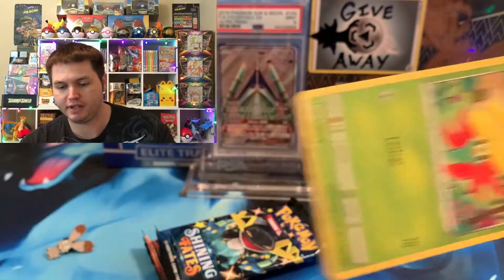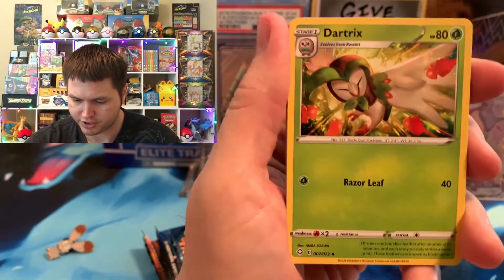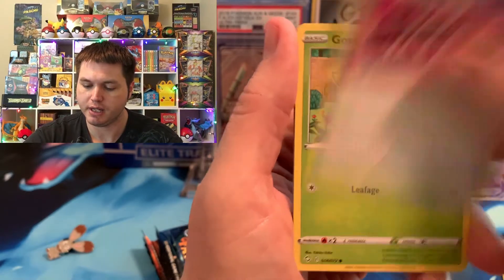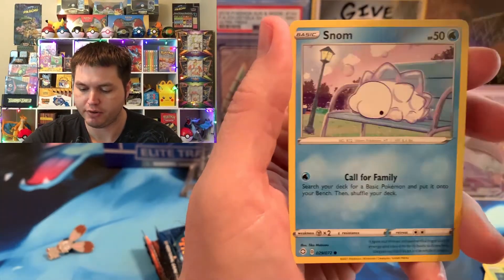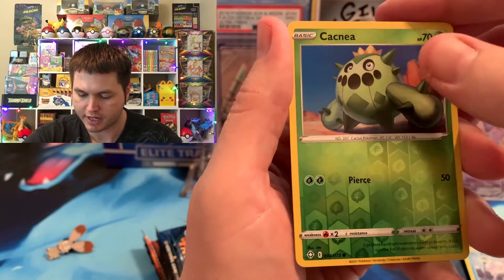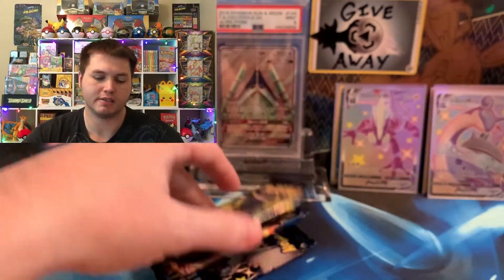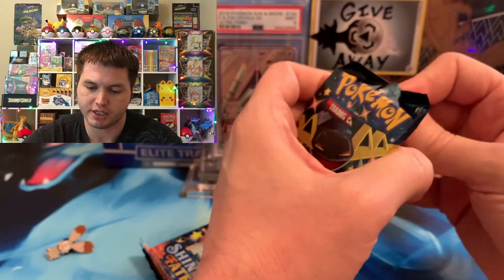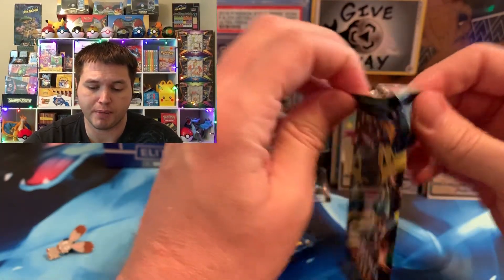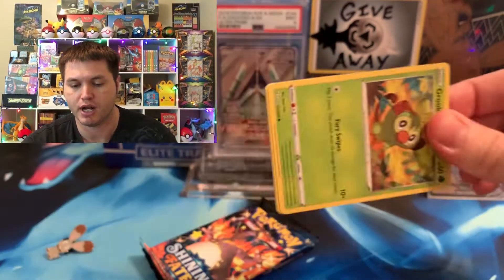It could definitely be in there with the Lapras VMAX Shiny. So let's see what we got up in here. We got a Water Energy, a Dartrix, Luxia, Team Yell, Gossifleur, Rollet, Cufant, Spinarak, Snom. We got a Cacnea Reverse and we got a Boss's Orders. We got three packs left. If you have not already, please hit that like button, be a subscriber to the Pokepurr Nation, leave a comment down below — I will get back to you pretty soon, right after you do the comment, usually.